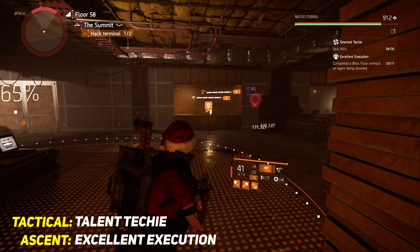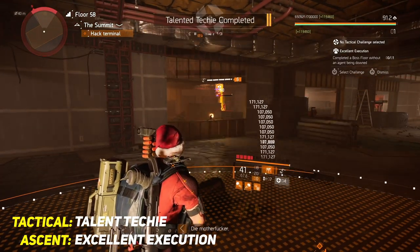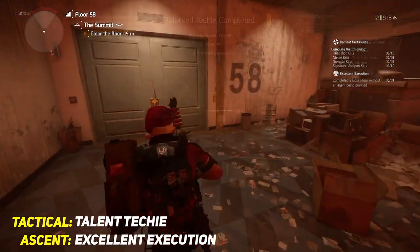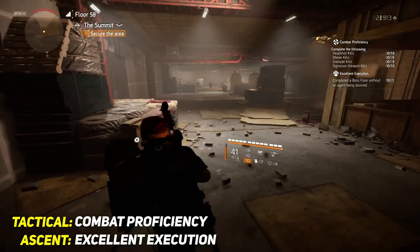You want to ascend until you get to a boss floor, clearing it without getting downed. When you finish Talent Techie, make the Combat Proficiency challenge active.